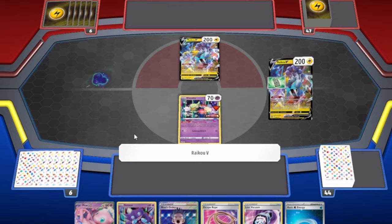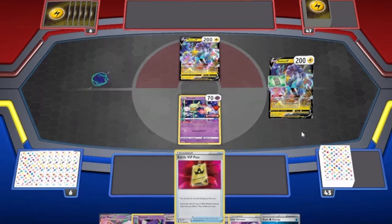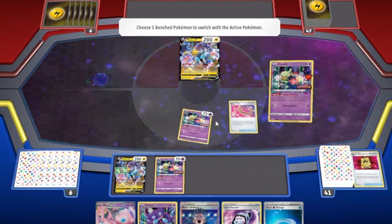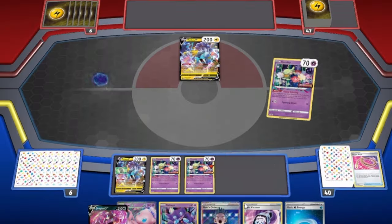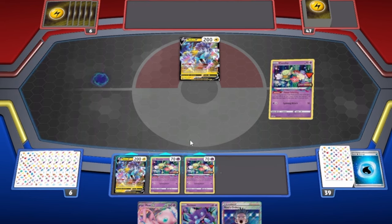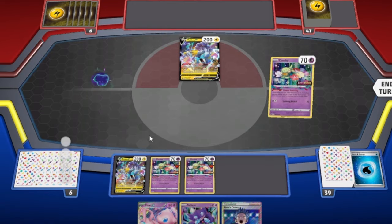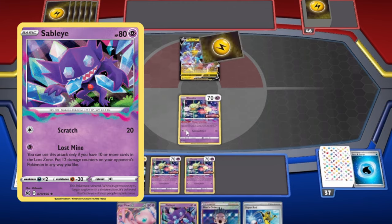If you're going first, pace yourself — two or three Lost Zone at end of turn one, then Colress, and on turn two Mirage Gate is open. Going second, if your cards play well you can push for Mirage Gate turn one and do some powerful things. If you don't see a sizable trade — if the most you'll accomplish is a Cramorant — aim for four to six cards and prime yourself for next turn, because next turn is Sableye time. Turbo Lost Box is the only deck where I've had opponents concede because of a sizable early lead.